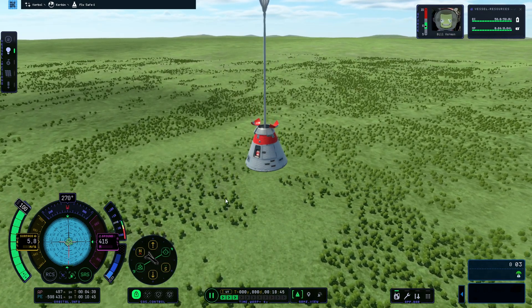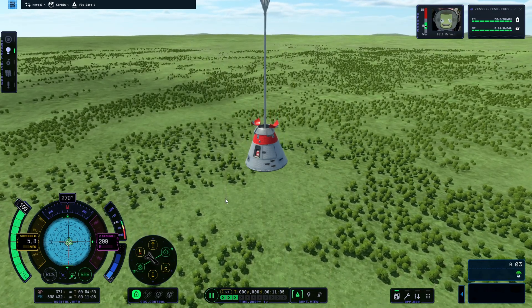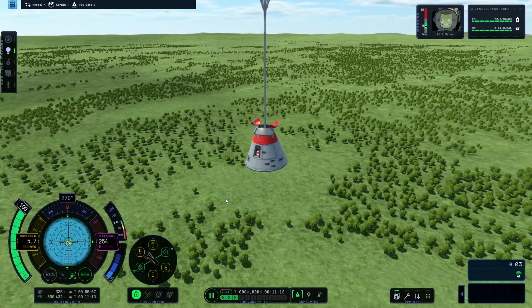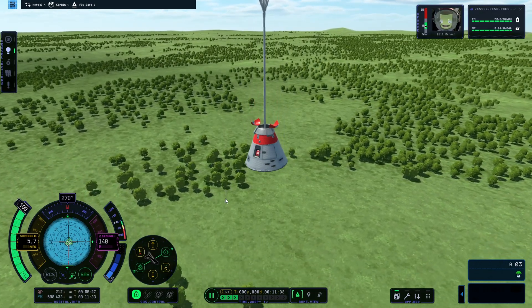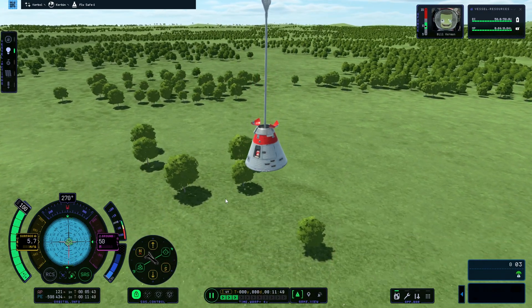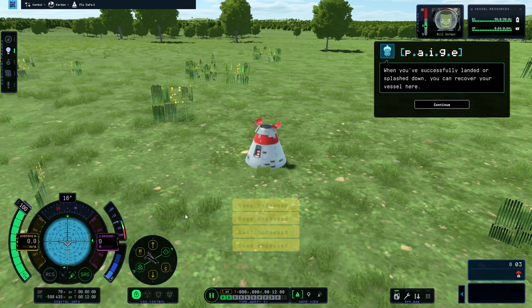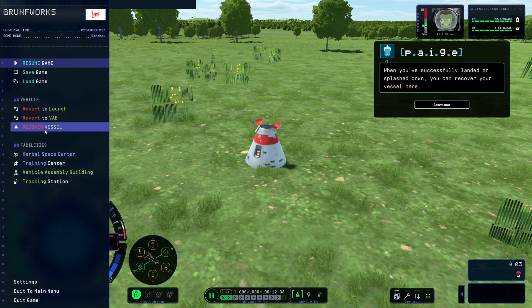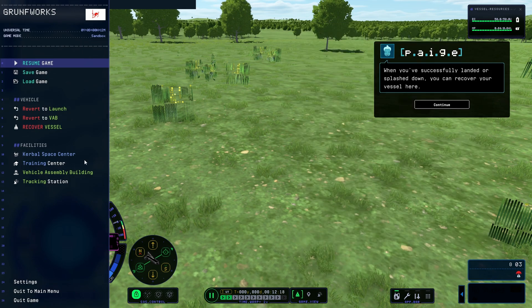I hope you have enjoyed today's episode. As you can see, with some practice and careful planning, you too will be launching rockets like a pro in no time. The next step would be getting into orbit, but we will be doing that in another episode. Make sure you check it out on the end screen. Otherwise, you can recover the vessel, and thank you very much for watching — I will see you in the next one.